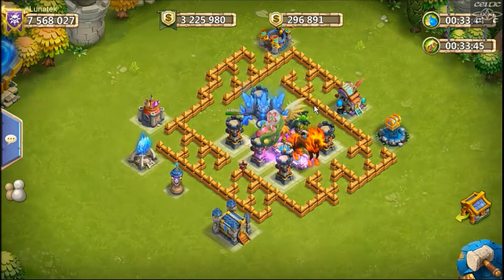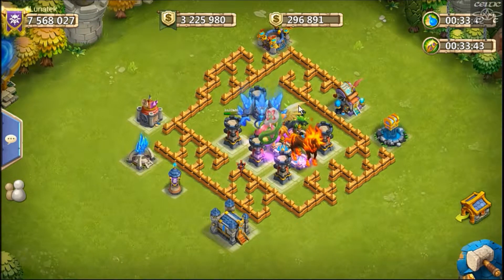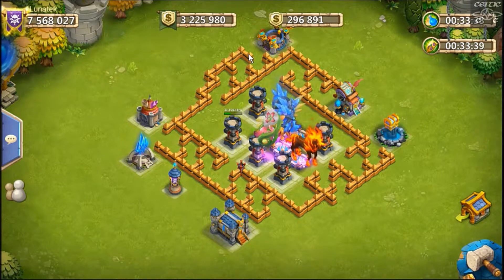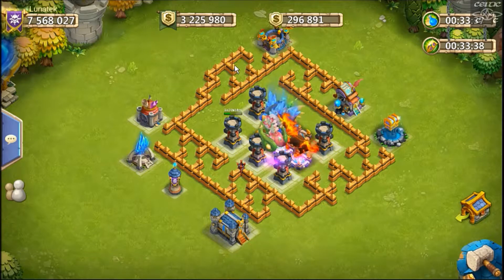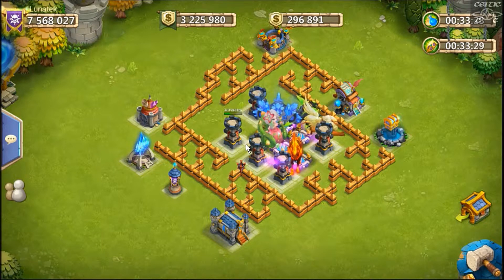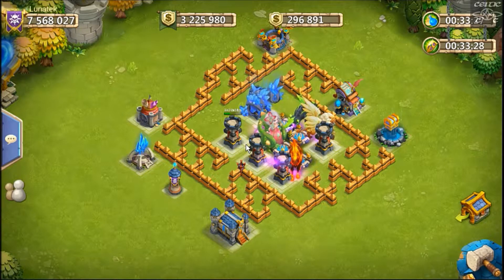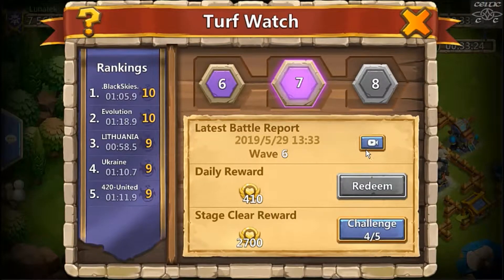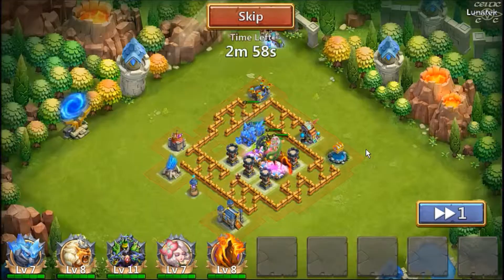What I like about this base design is it utilizes the walls well. The idea is that all the waves, when they clear the buildings, then have to run through this maze which slows them down in all directions. It utilizes the walls well and utilizes the towers as well, because it gives more time for the towers to be putting down damage, splits waves, and things like that.